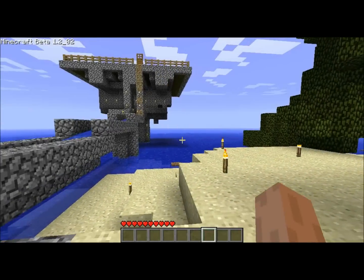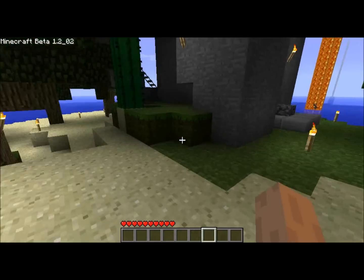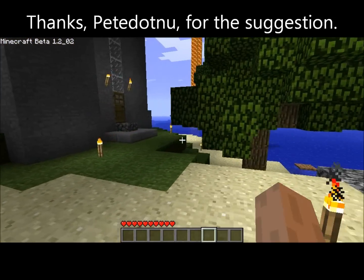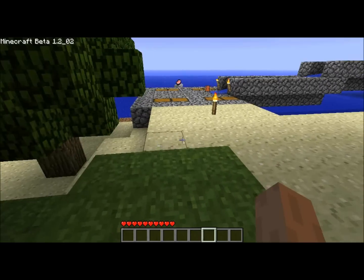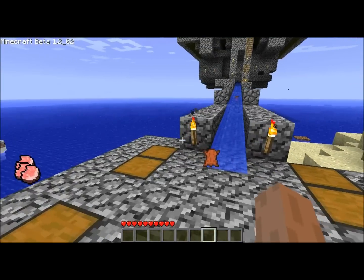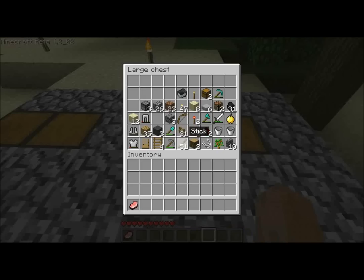Alright guys, I made a few changes off camera. I've taken out most of the sand, as you can see, just to kind of reduce the spawns here on the island. Left a little bit of backyard here — I don't mind a few of them hanging out, but it was just getting ridiculous. Hopefully that has improved the spawn rate.